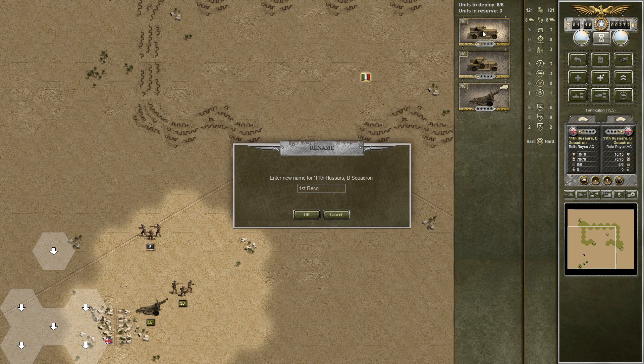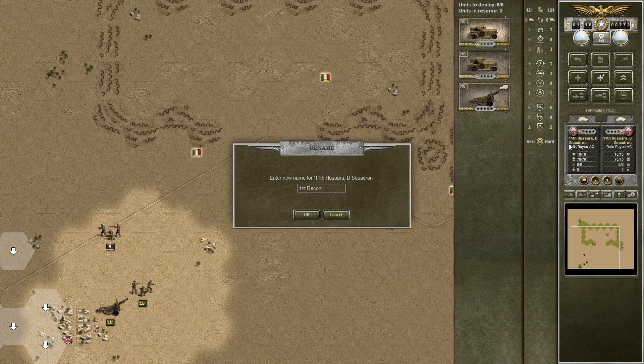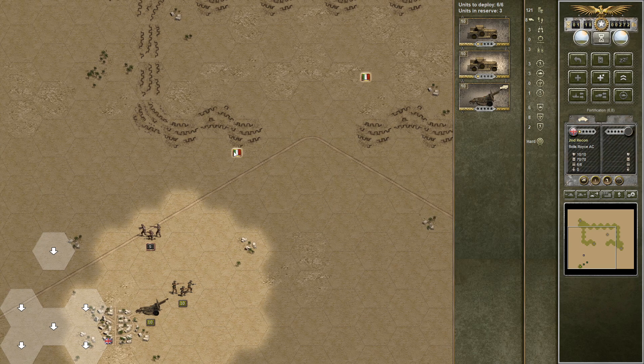Rename these guys to First Recon. The reason I like to rename the units is because these names are pretty long and don't really give me that much information. I like to have things like A3, D5 at the end of my unit names, which is why I like to keep them short, so I can at a quick glance — as I get battle heroes — see what kind of buffs the unit is getting from that. So we got First Recon, Second Recon, and we got 272 more Prestige to go around.